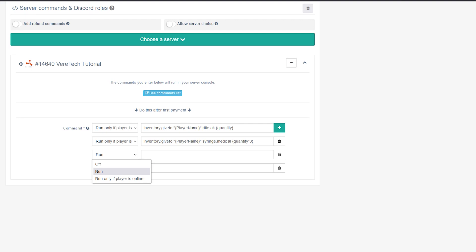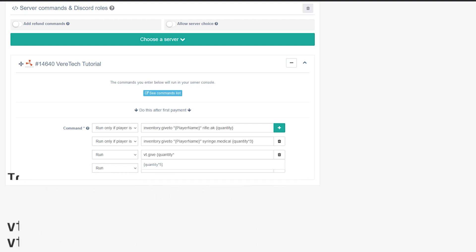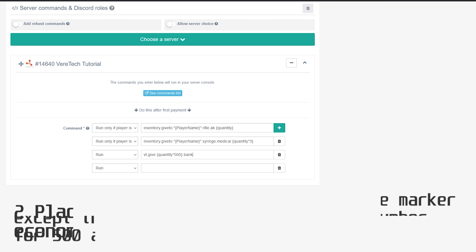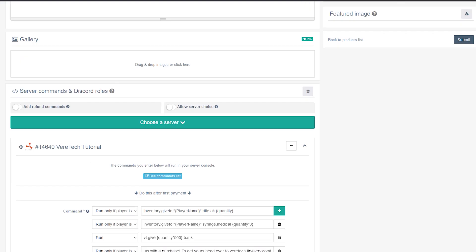Next we have the VT coins. Because players don't need to be online to receive these, we select 'run' and the command is VT.giveQuantity with 500, using the quantity marker with multiplication. The coins go into the bank. Finally, for the announcement: select 'run only when player is online,' and the command is global.sayPlayername formatted correctly, followed by 'just supported us with a purchase. To get yours, head over to vertech.tip4serve.com.' Once you're happy everything is correct, scroll up and submit your product.